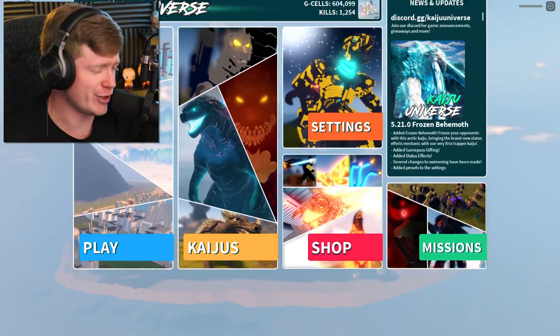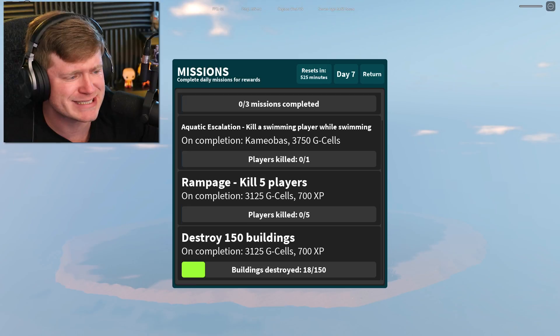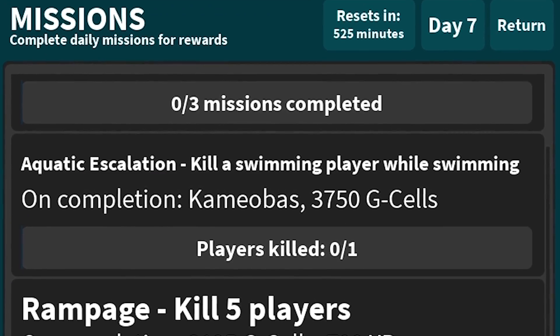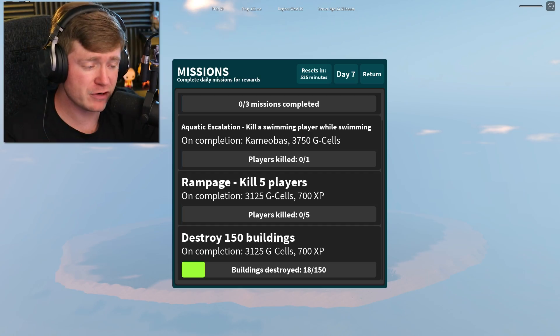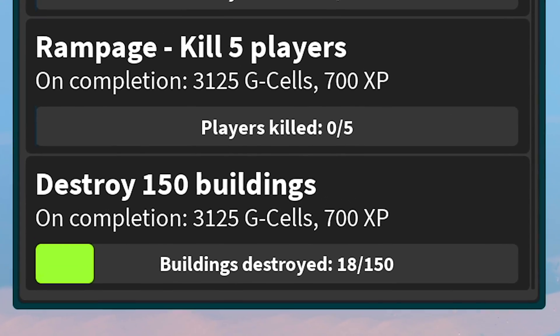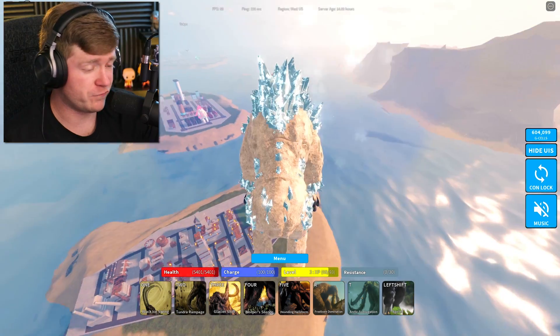It looks like those spikes do continuous damage, so don't stand in them. I wanted to peep our missions anyway. It says kill a swimming player while swimming — I don't know if we'll do that one. But we have Rampage: kill five players — definitely we'll do that. Then we have destroy 150 buildings — all these are being done, hopefully.